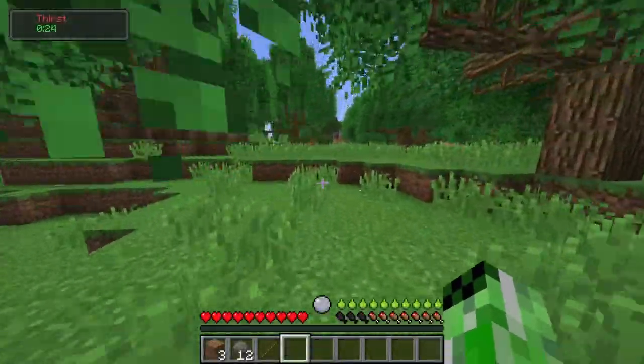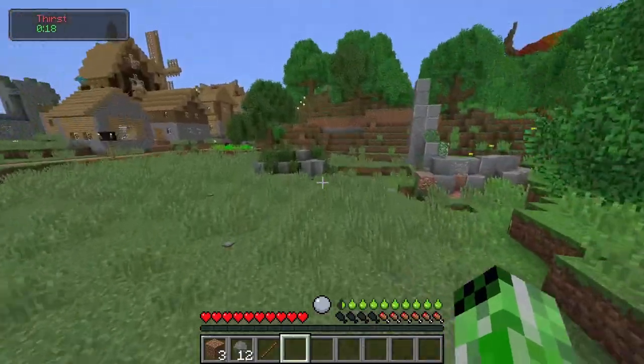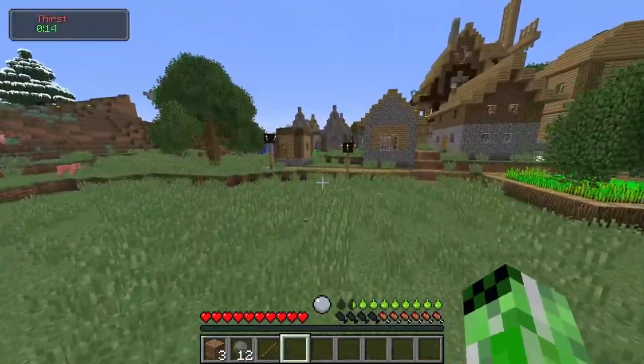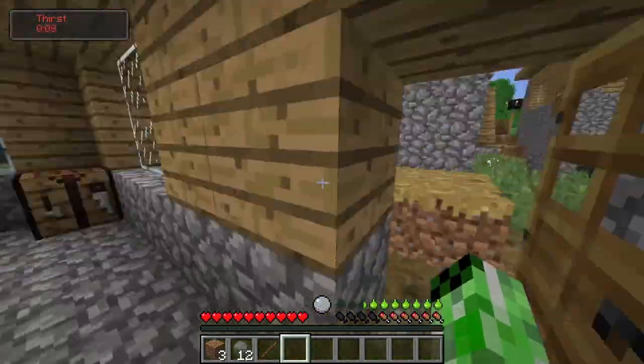The first thing I want to do is get a flint knife, so I need to find some gravel. And then after a flint knife, I need to get a flint pickaxe so I can mine some iron. There's a village right here, so let's see if I can set my spawn point and then go searching for gravel.